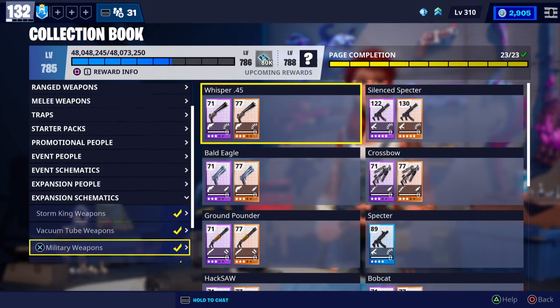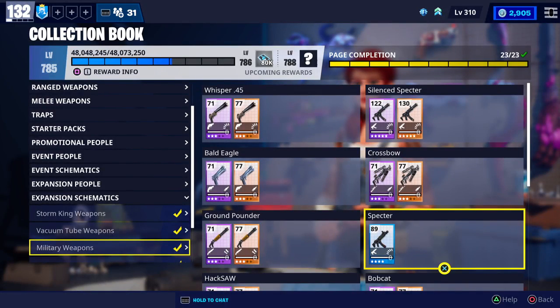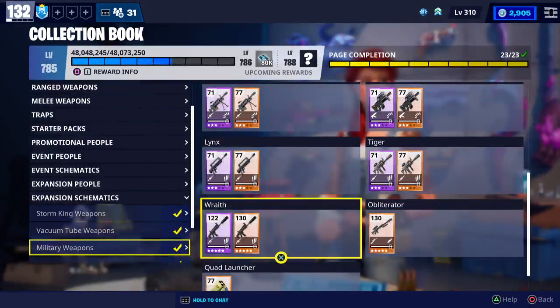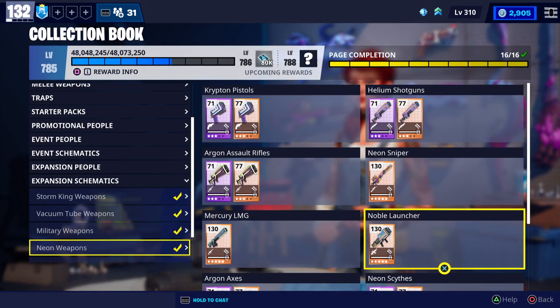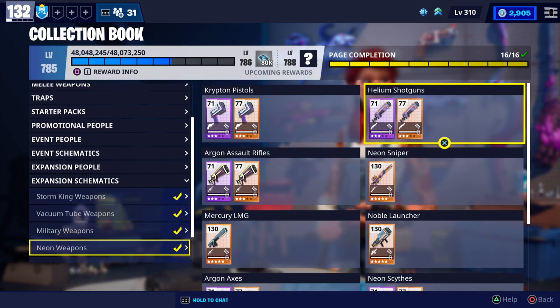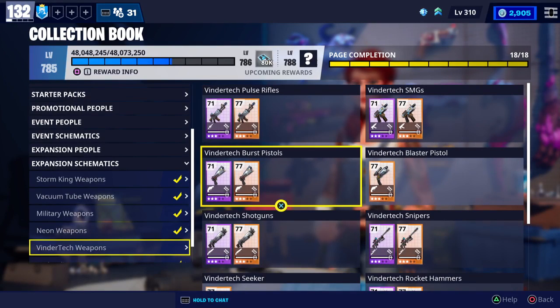Down in expansion, all the Storm King weapons are maxed. The Silent Specter is maxed, the regular Specter is as well. Both Wraiths are maxed. The Obliterator's maxed. Oval Launcher — I never use it anymore, but I used to use it quite a bit in the beginning when there was actually a decent purpose for it — maxed. Mercury LMG maxed. Neon Sniper maxed. Xenon Bow maxed.